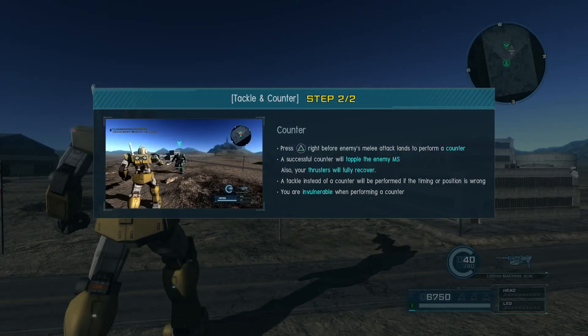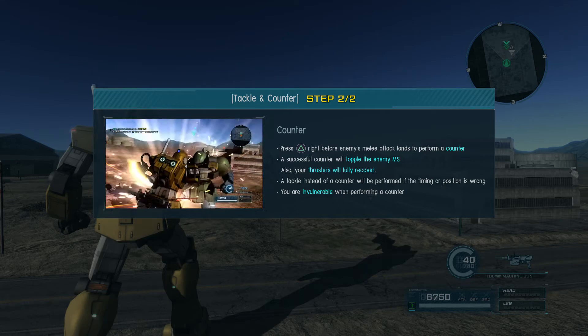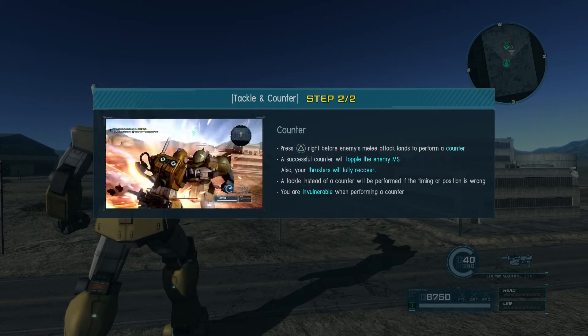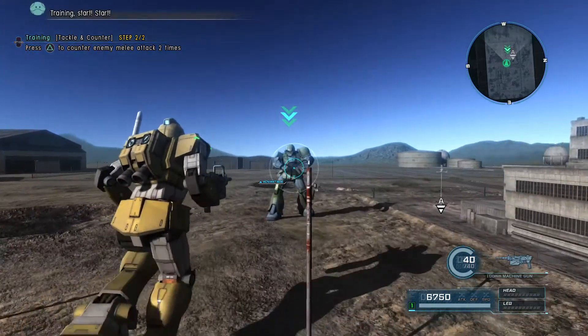Topics for this training — Counter: press triangle right before the enemy's melee attack lands to perform a counter. A successful counter will topple the enemy mobile suit, and your thruster will fully recover. A tackle instead of a counter will be performed if the timing or position is wrong. You are invincible when performing a counter.